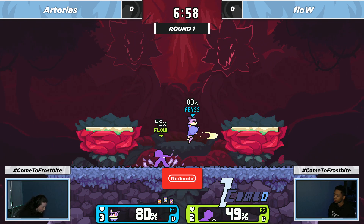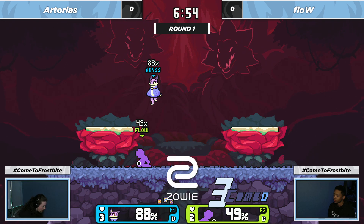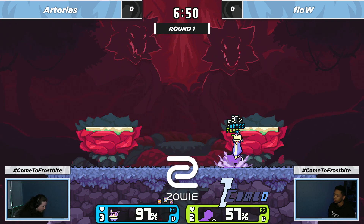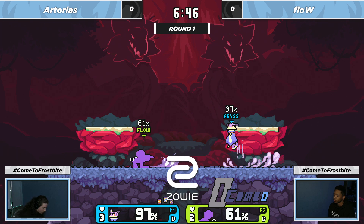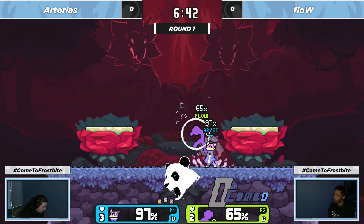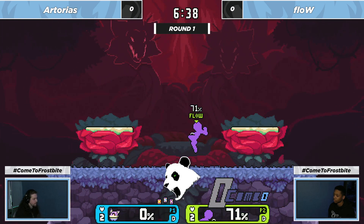This Astra is moving. That down air is a very interesting move where you just get pushed down a slight amount — good for movement. And that back air is very good for creating space as well. This Astra is definitely doing a great job playing with the lead, understanding that the Yo-Yo needs to approach her.